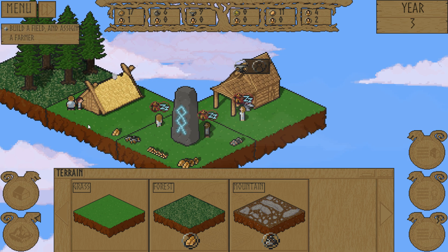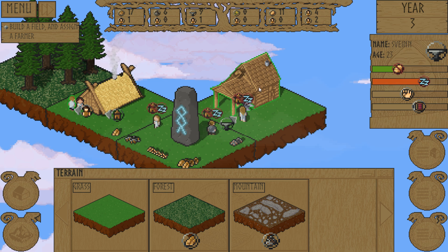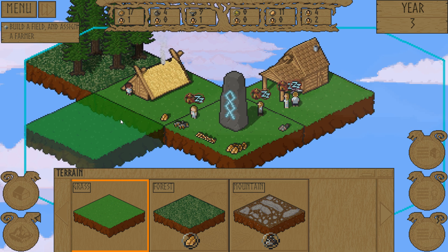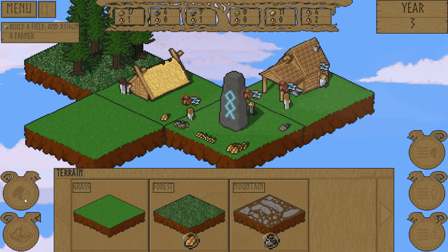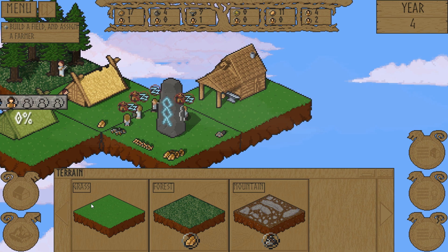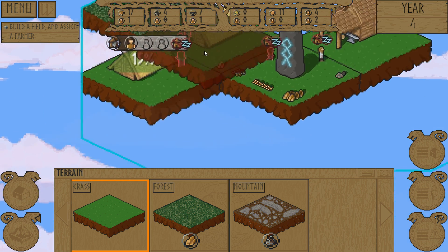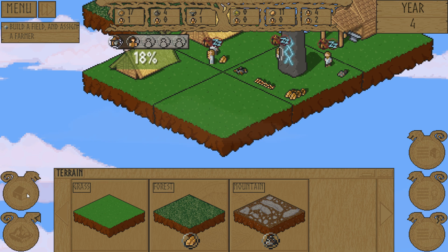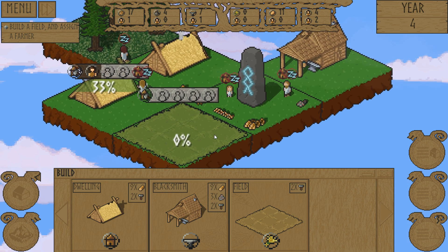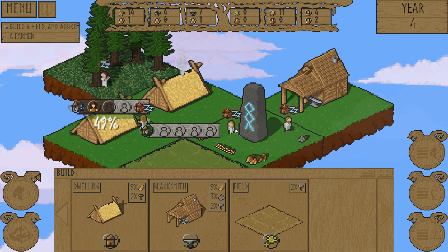Once this is done we can assign some folks. There's the other baby right there. We can assign Svein over here - come be the blacksmith. Now we need more houses because we have more people. Can we build a field and assign a farmer? Let's do another house real quick, and then we'll get a field in as well. Once that house gets built, we can have people come live there and then they can go get to work. They won't work if they don't have a house - they refuse to work.